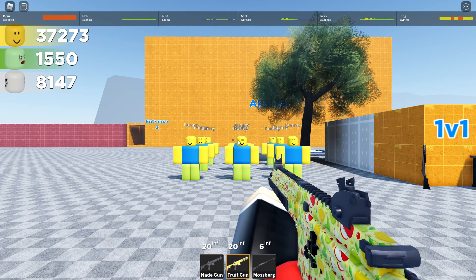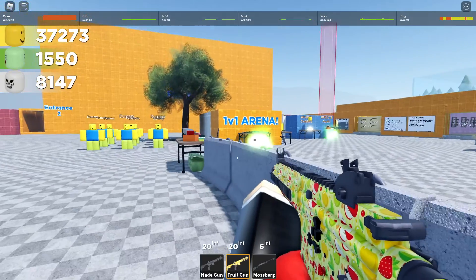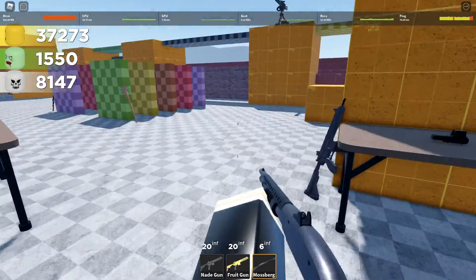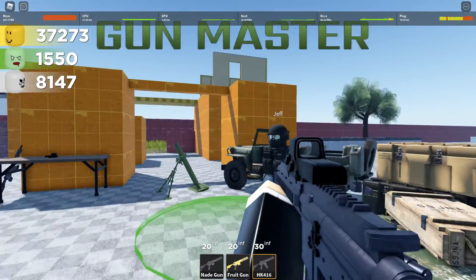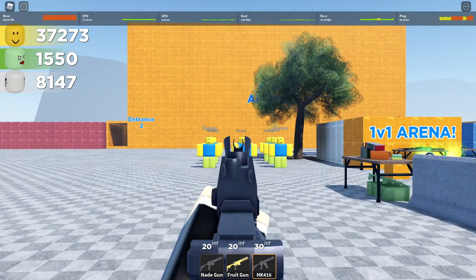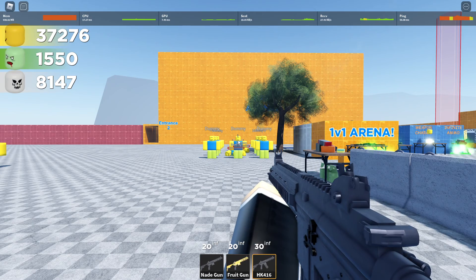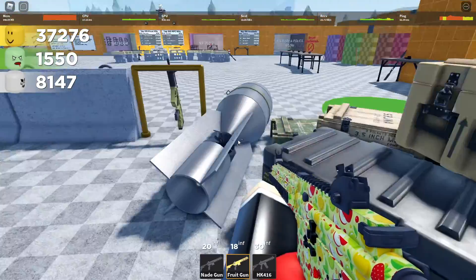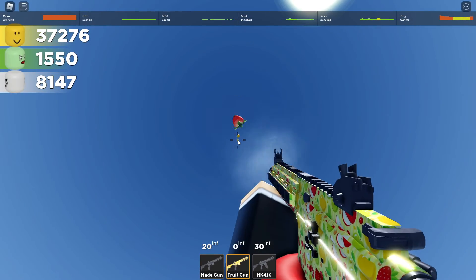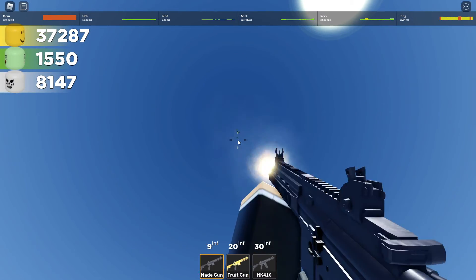Next up is the nade and fruit guns, located within the VIP room. The nade gun has a similar model to the HK — it's more or less just a remodeled version of the HK, which is itself a very poor weapon I would not suggest using. The nade gun is an explosive-oriented gun — as you can see, I'll shoot from up here so you can see. Of course, the nade gun shoots grenades.